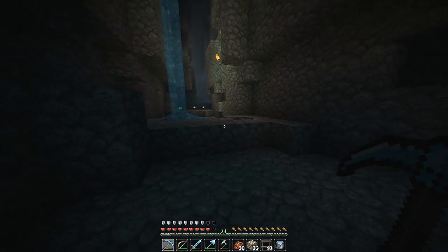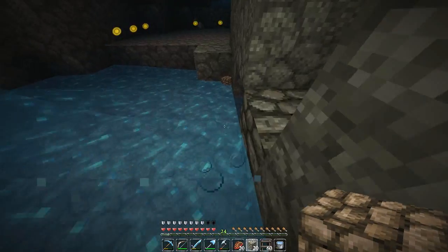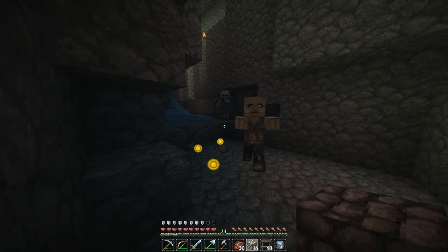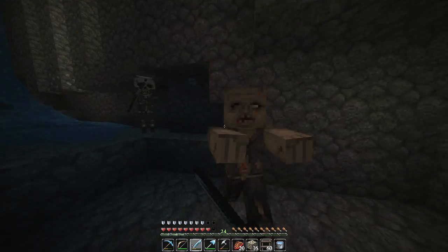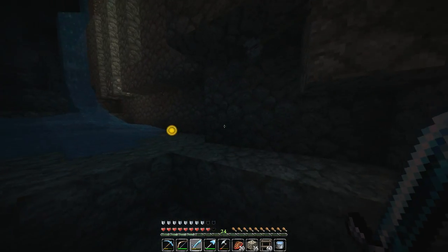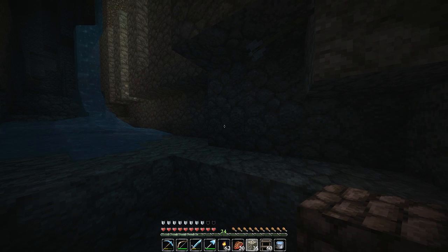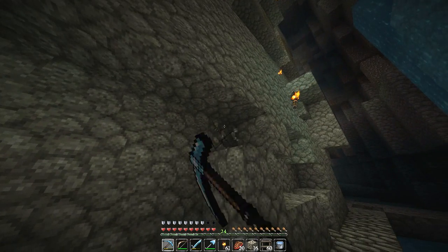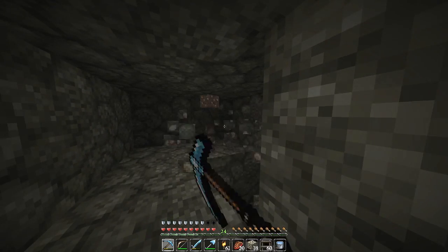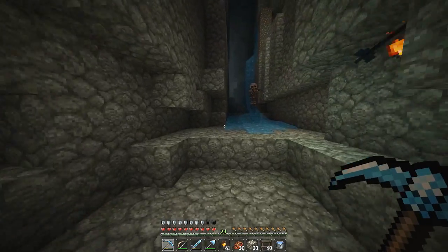That was blind panic — I was pressing every button imaginable when I heard the fizz of the creeper. It's annoying because he breaks my armor every time. Sweet sweet sweet — we need to get our torches on. We're just going to start collecting whatever we can find. Iron is good — we need a ridiculous amount of iron to make our railway network.